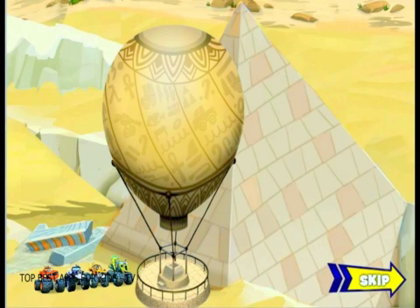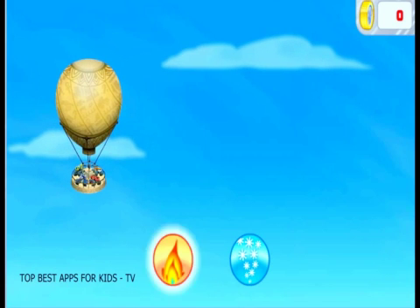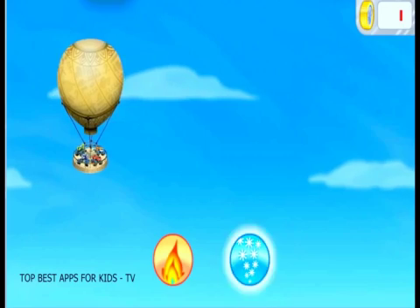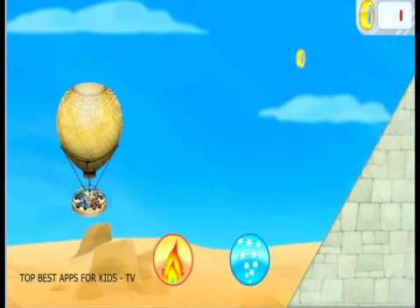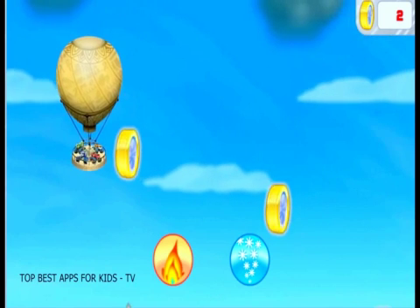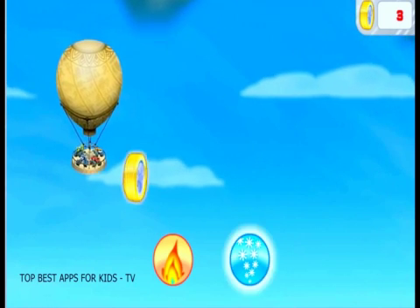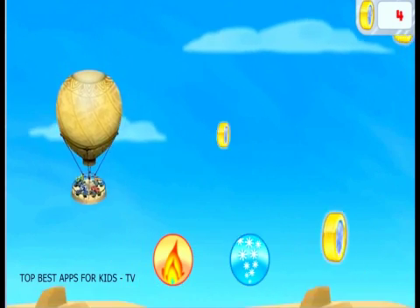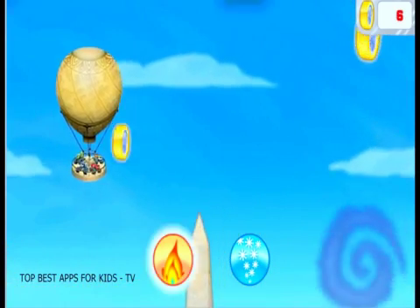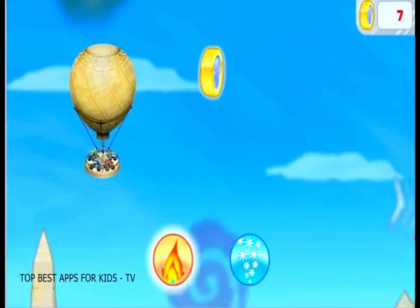First we need to get over these pyramids! And look — there's a hot air balloon! Press the hot air button to go up! We should go down — press the cold air button to go down! We need to collect as many golden tires as we can along the way to build a blazing speed! Oh no! Watch out for storm clouds and whirlwinds — they'll slow us down!